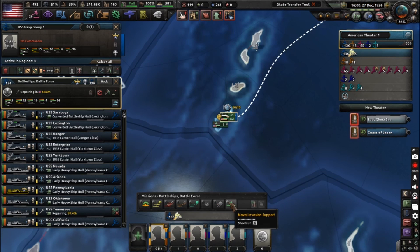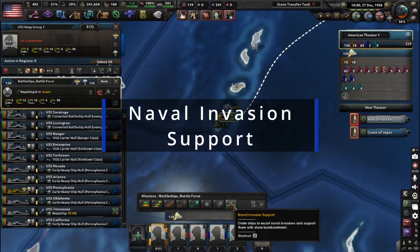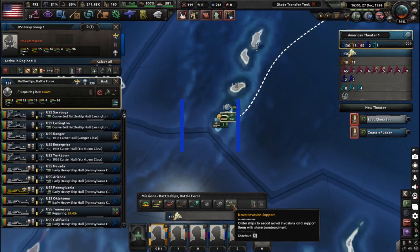Naval invasion support — this is the mission you give to your task force when you are trying to get a naval landing.